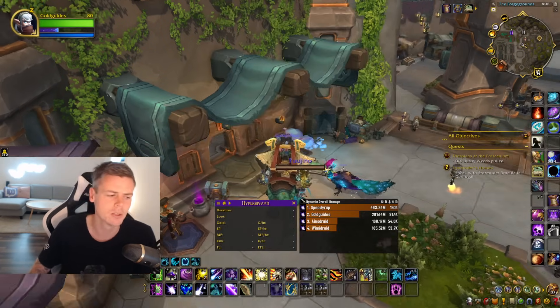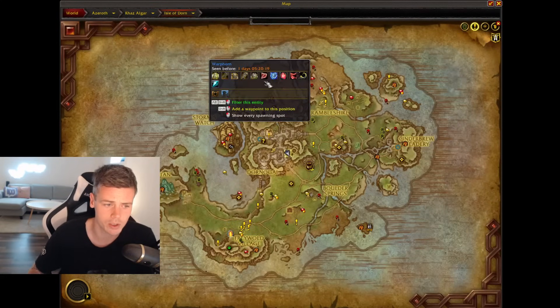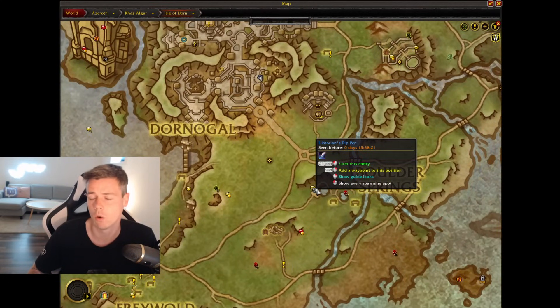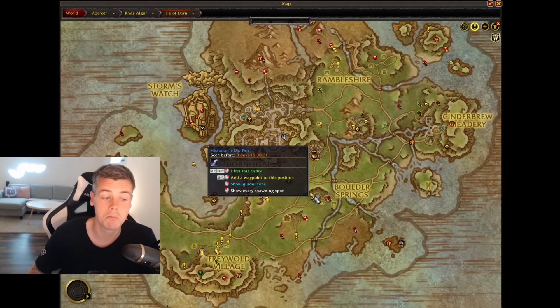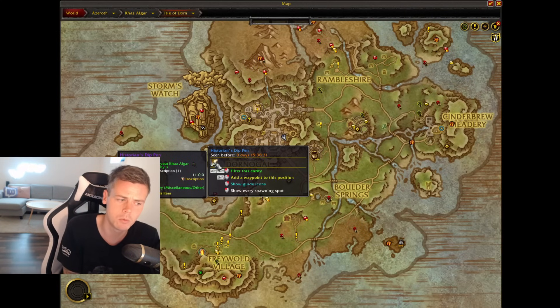The most obvious thing people do is pick up treasure points around in the open world. You can use something like HandyNotes or Rare Scanner and they can be marked on the map, so you can see where to pick up these profession knowledge treasures around the world. Each one gives you about three knowledge points, and depending on the profession there are roughly eight in the open world — so that's about 24 knowledge points just from flying around War Within zones.